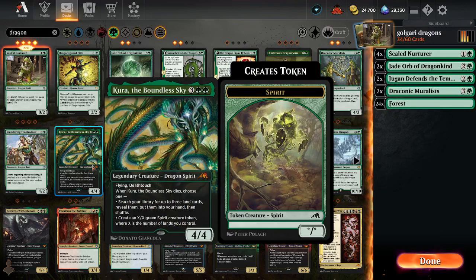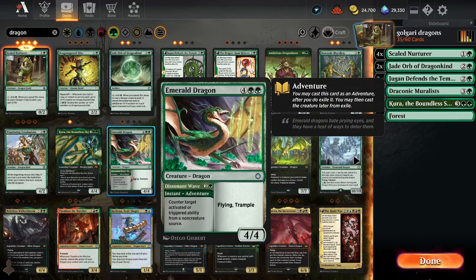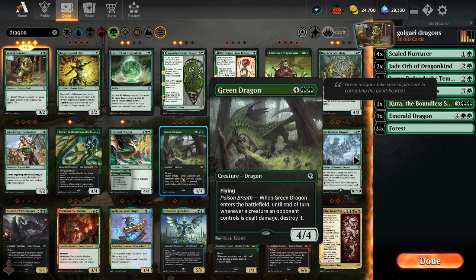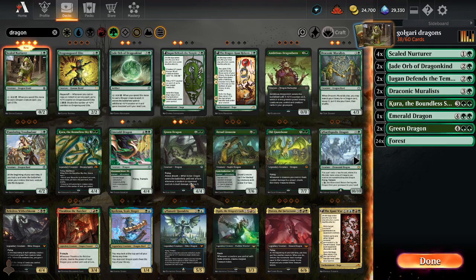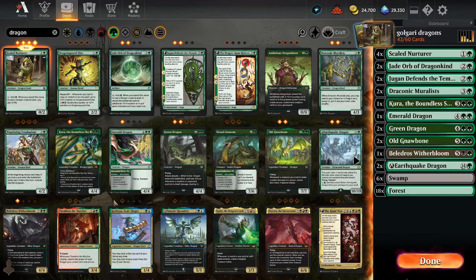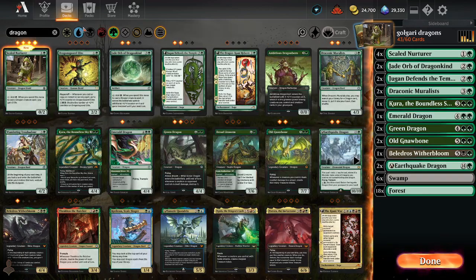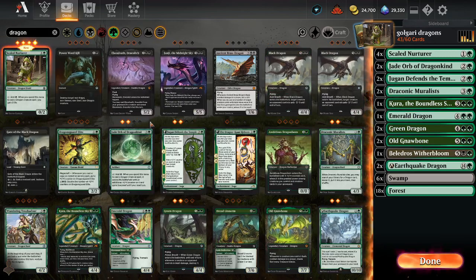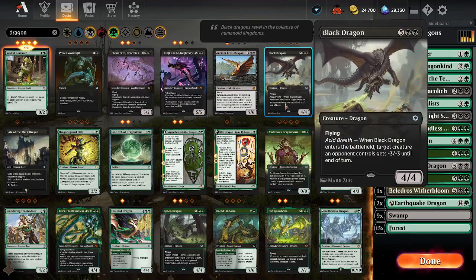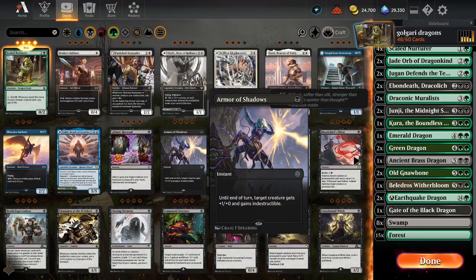We have one of this guy so we're gonna play him. This could be interesting. We have two Old Gnawbones, two Earthquake Dragons, one Beledros. We forgot black — two of these guys, two Junji, one of these guys. Black dragon doesn't do that much and there's one gate, so that seems fine.